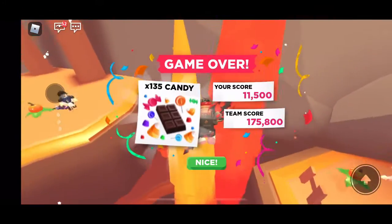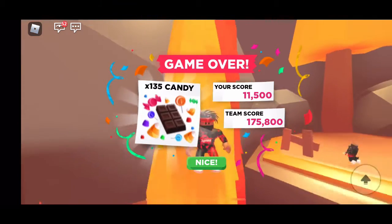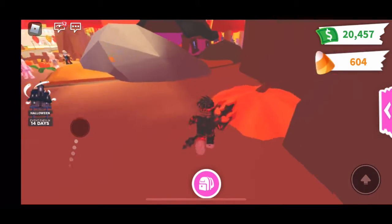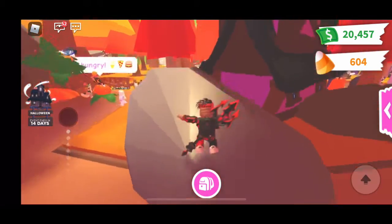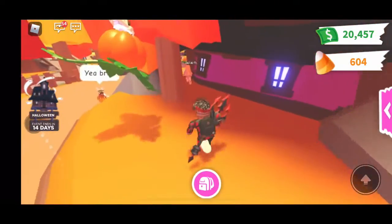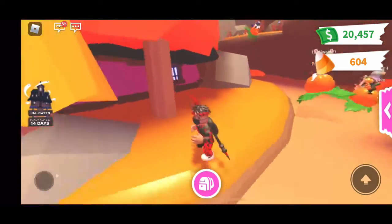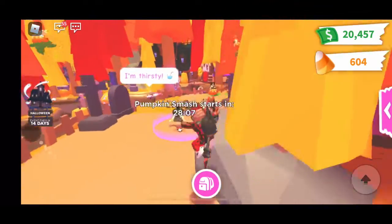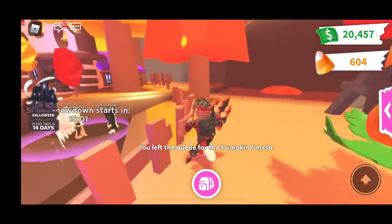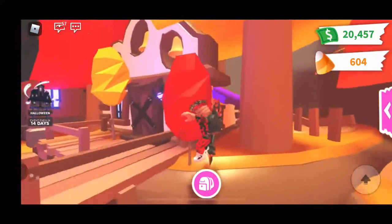Okay, we are done with Pumpkin Smash — we got 135 candies and a score of 11,500, which I think is my best score so far. All you have to do is collect pumpkins to get candies. But these minigames take so long — you only get about 100 candy each time, and it takes like 20 to 30 minutes for each minigame to start, so you just have to wait.